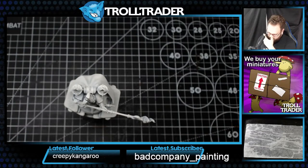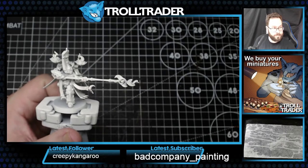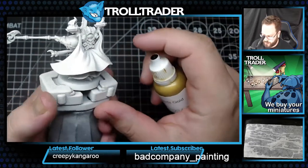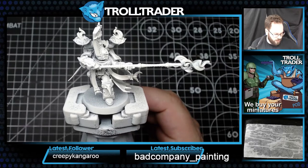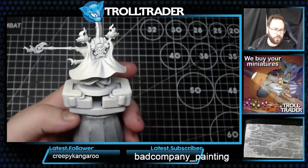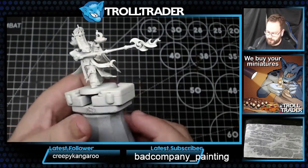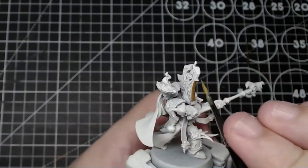I'm going to start cracking on and getting this model underway. The very first thing I'm going to be doing is painting the gold armor with Counterfeit Gold. I primed this model using Phantom Ivory — the reason for that is it helps with the cloak, because I don't want to do multiple coats of ivory to cover up the gold. Now I'm going to paint the actual armor panels using Counterfeit Gold.